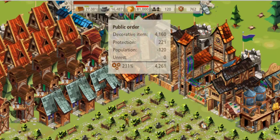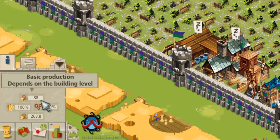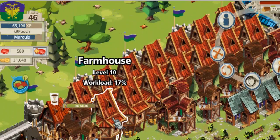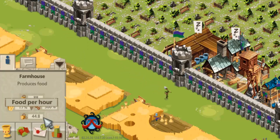But what is the improvement per individual item? Well, the farmhouse we now see, which was 88 normally, is now producing 263.8 per hour because it's looking at a 300% bonus through that increased public order. What that means is if we go down to a farmhouse that's only, say, 17%, even that 17% farmhouse — because of our public order running at 300% — is still producing 44 units of food per hour. And 44 units of food, that's enough for another 20 troops. So you can see the benefits of having high public order.